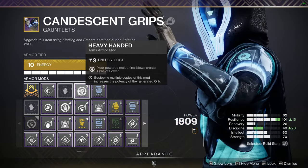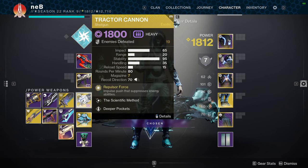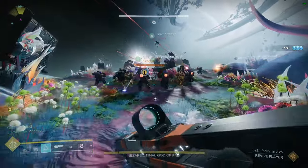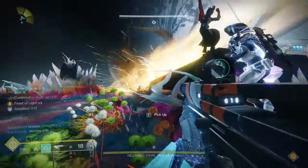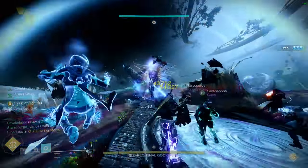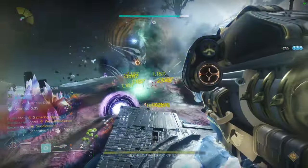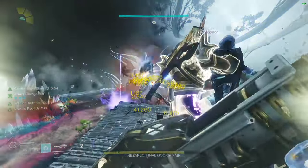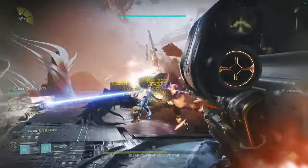For mods, we have Harmonic Siphon and Heavy Handed. You'll want to use an Arc weapon, and if your team has no debuffs, you can use Tractor Cannon — you'll still be able to keep up with DPS. You're going to be spamming melee attacks and making orbs, allowing you to get your super insanely fast and also buffing your super when it's time for DPS. (I'm a Warlock — I'm using Arc Staff. What?)